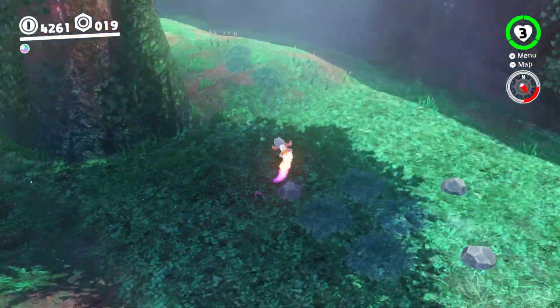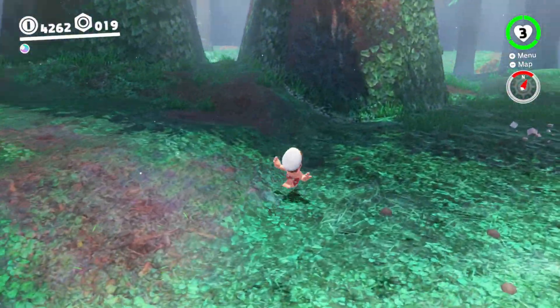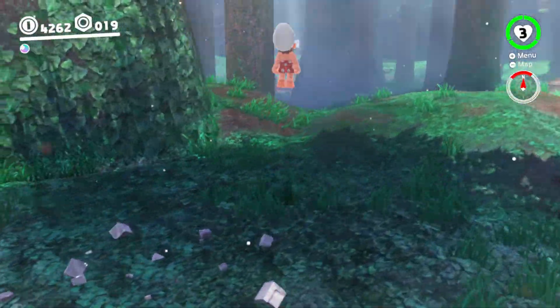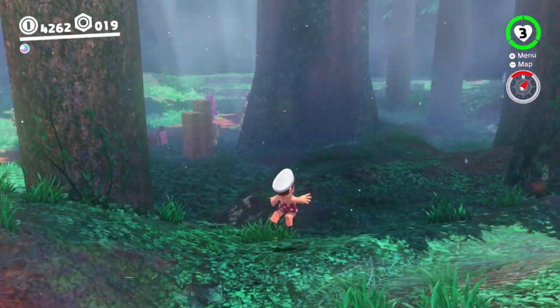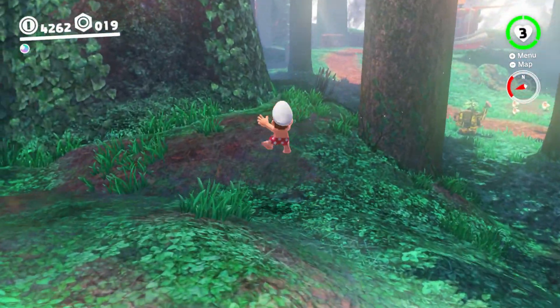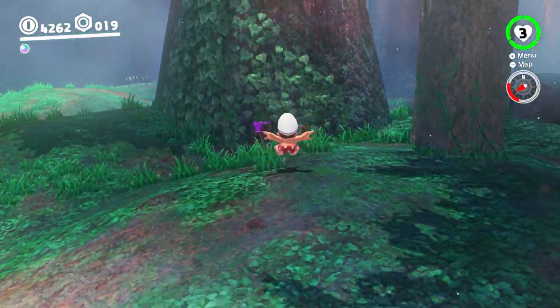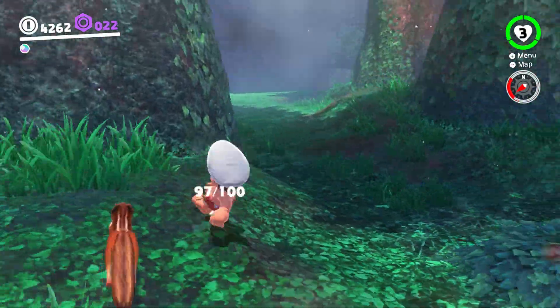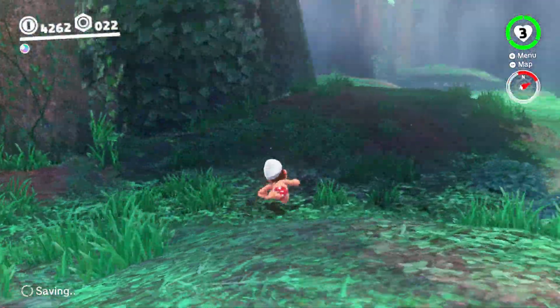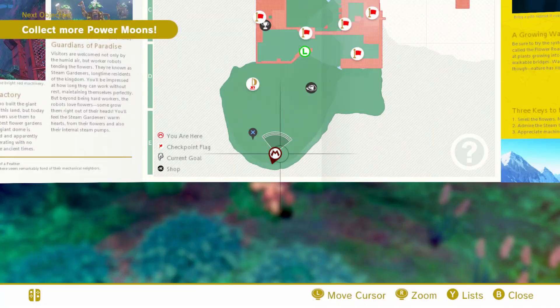I also just realized that there's no hint art in the Cascade Kingdom. A while back I stated that if we don't have anywhere to go, we'll go to the Cascade Kingdom — I should have said the Sand Kingdom. It's just the way it was structured, my mistake. And they can always be corrected, like finding three Purple Coins that have not been collected before. Let's go to it.